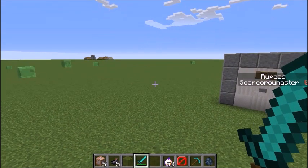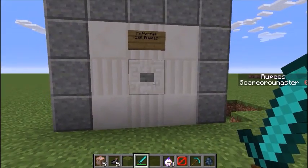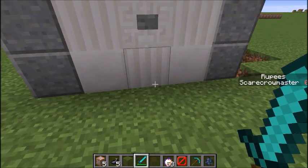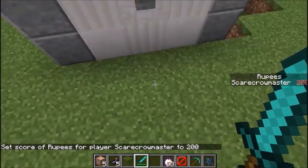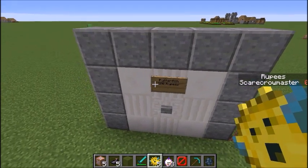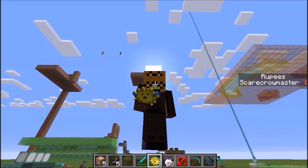Today we are going to show you how to create a scoreboard shop without mods. So the scoreboard shop — here it is. As you can see, I want to get items but I don't get them because look at my rupees — I don't have enough rupees, it's on zero. So if I want to increase the number I use this command, and once I have enough rupees I can click this and I get the puffer fish. It says you need 200 rupees for one puffer fish.